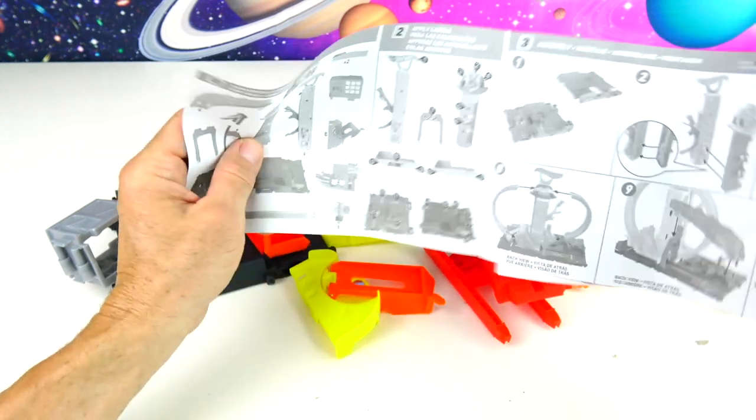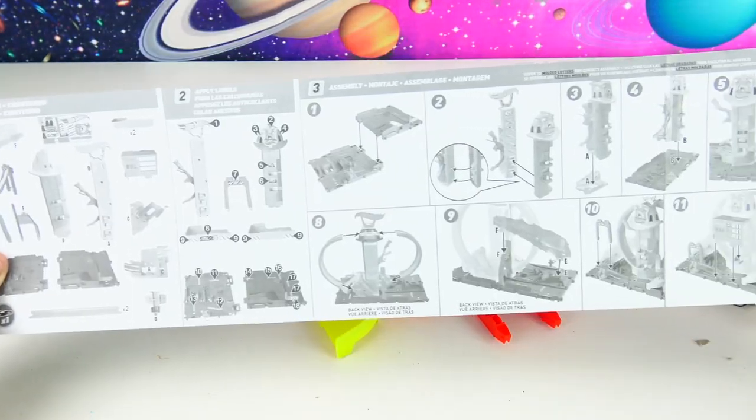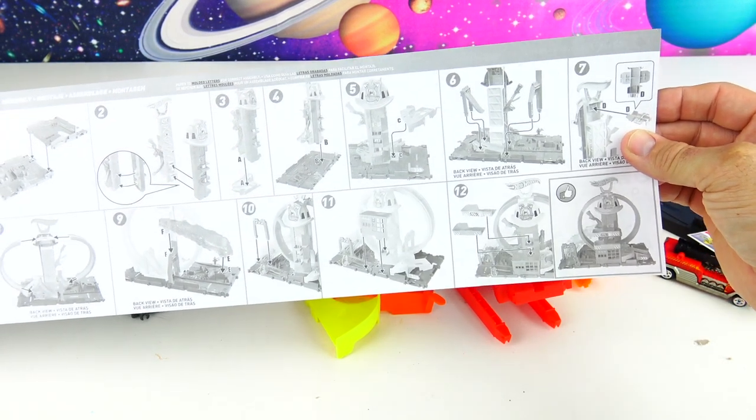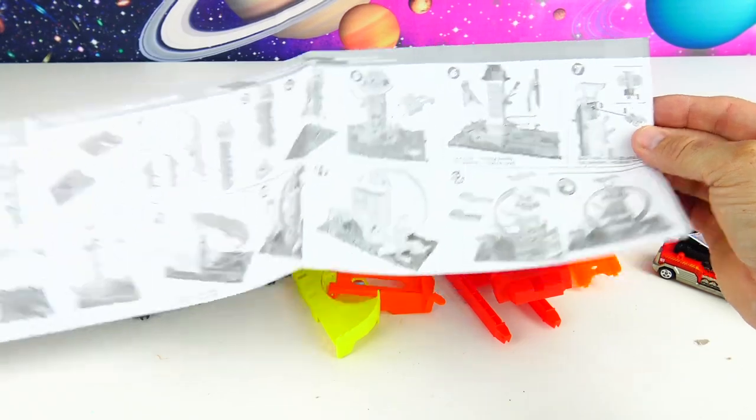Here are our directions — let's see how much we have to set up. This is the assembly: 1, 2, 3, 4, 5, 6, 7, 8, 11, 12. Wait a minute — 12 steps? Help! That's a big one.